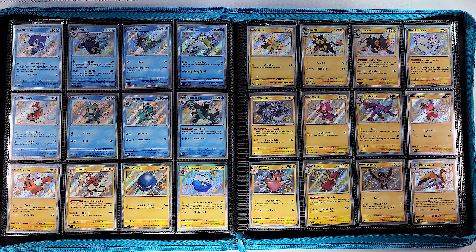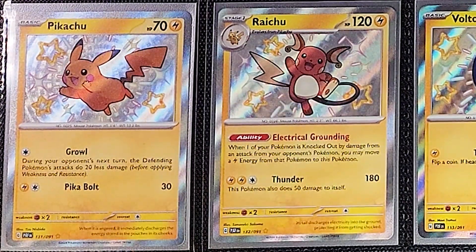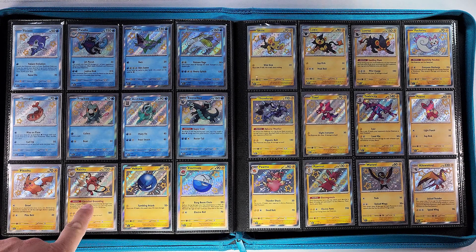Those three have a little bit of pink on them, which is pretty nice — anything with pink. Then we have everyone's favorite mascot, shiny Pikachu, right there. Raichu looks like burnt toast if you ask me — chocolate cookie. Voltorb and Electrode, and on the next page we have our Shinx, Luxio, and Luxray.